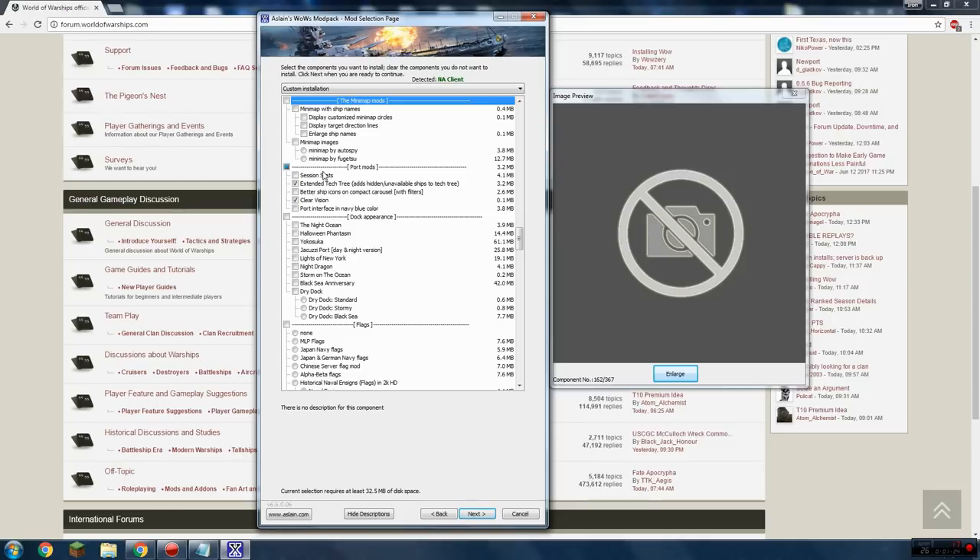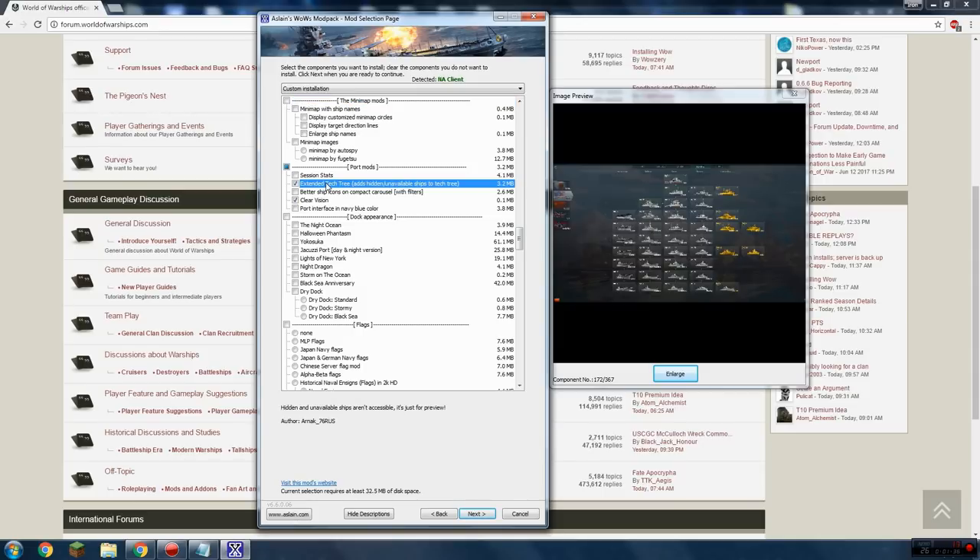Port mods — a lot of people ask me how I have all the ships on my tech trees, including premium ships that can't be purchased or ships not yet in the game. That's the 'Extended Tech Tree' mod. When you have this, it'll show you all the ships in the game files. You can click on them and look at their armor, modules, and more. For instance, right now the Enterprise isn't out yet, but with this mod it's in the tech tree and you can look at its fighter and torpedo plane loadout. I highly recommend Extended Tech Tree.